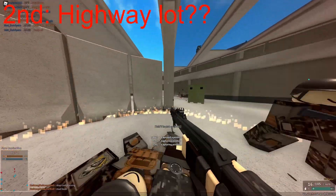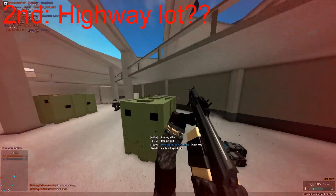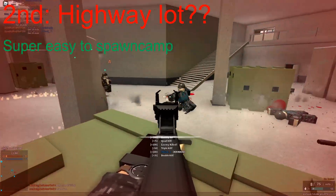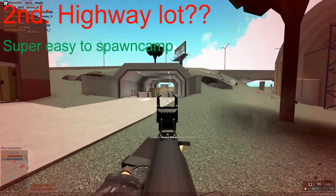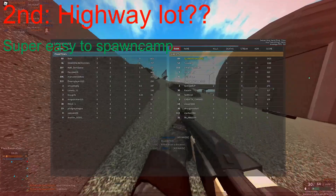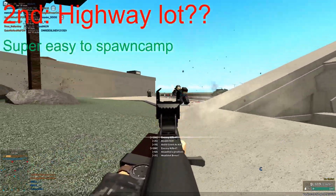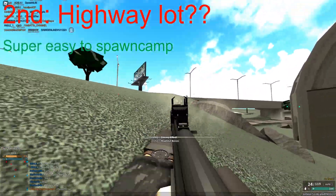Now at number 2 we have a bit of a weird one, which is Highway Lot. This is because Highway Lot is extremely easy to spawn camp — both the sites for ghosts and phantoms are very very open, even more so than Warehouse, which means that ranged weapons that can do full auto will be extremely effective. One of the things to note is that escaping a spawn camp on Highway Lot is extremely difficult compared to other maps, meaning that you're more likely to spawn camp successfully.